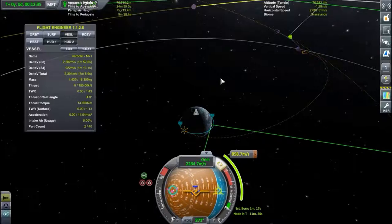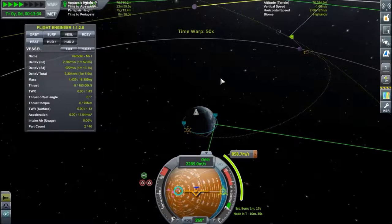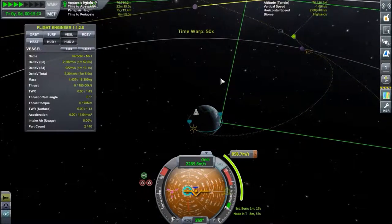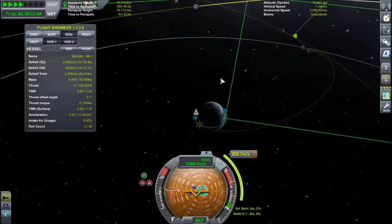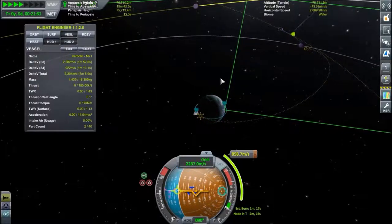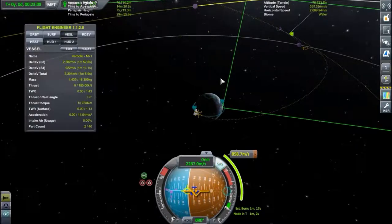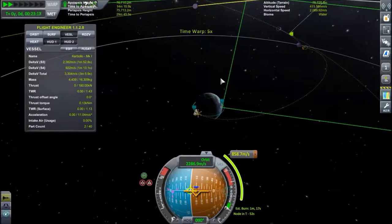Pointing towards the maneuver node and fast forwarding — 11 minutes. We can slow down, quick save, reorient the ship so it's quite accurately on the maneuver node. Fast forward a little bit more and fire the engines.